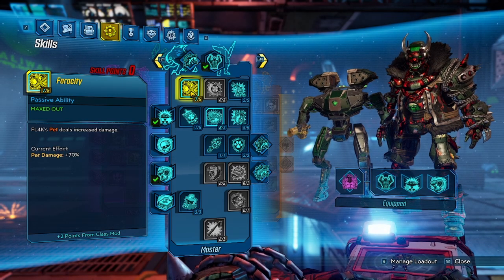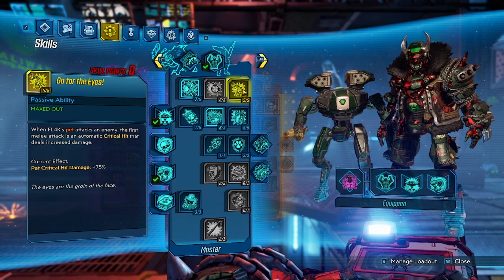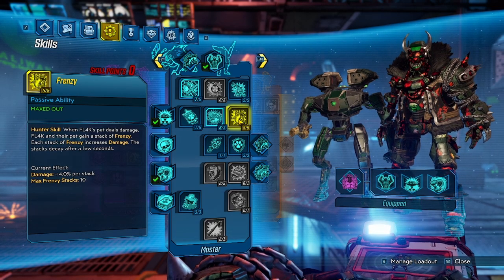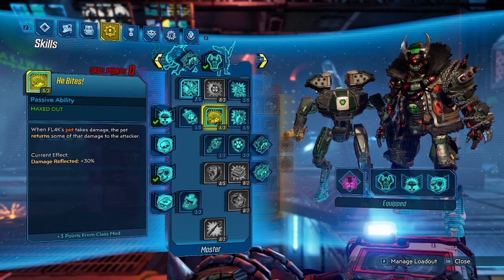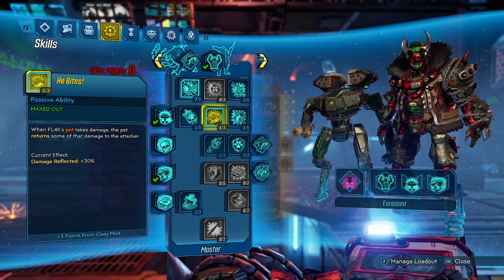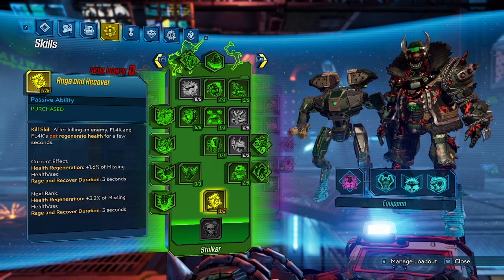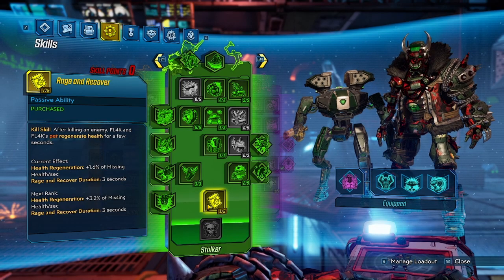In our Master tree, we've got five out of five in Ferocity for extra pet damage. Five out of five in Go for the Eyes for more crit damage. Five out of five in Frenzy for more pet damage. Three out of three in He Bites for some extra damage reflection — though you don't really need three out of three there. I would suggest taking two points out and putting two more into Rage and Recover, to give a little more health regeneration after getting a kill. The pet gets kills quite quickly even in mobbing areas, even if it's not the strongest point of the build.